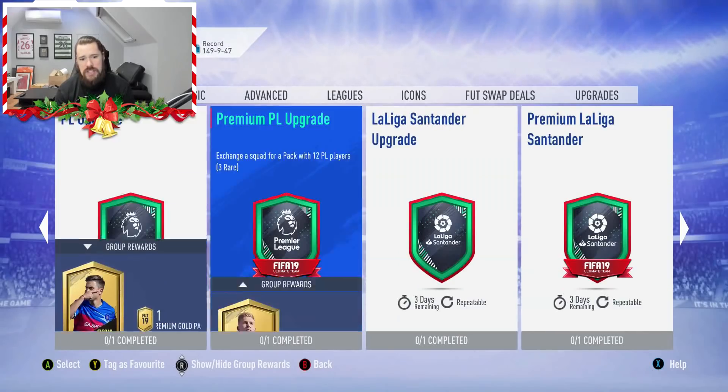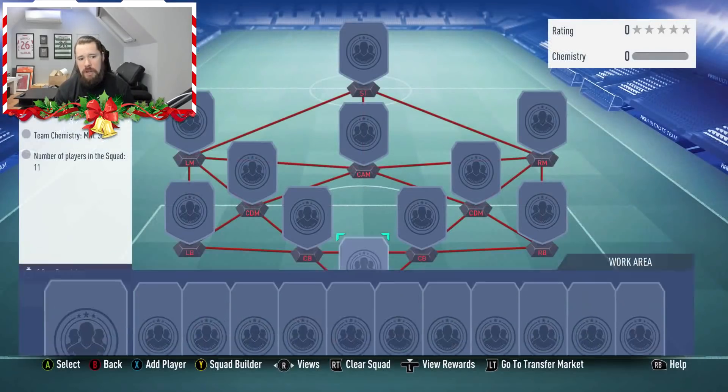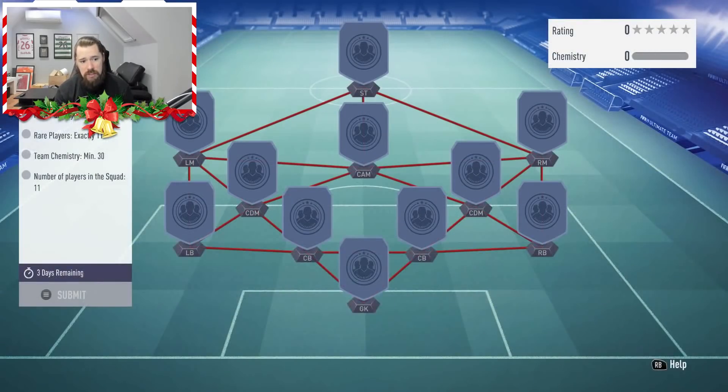Basically, we know what these ones consist of. I think for the regular upgrades, it's just 11 common cards — just gold, 30 chem. And then for the good upgrades, the 25k packs, it's 7 shinies and 4 commons, I believe.